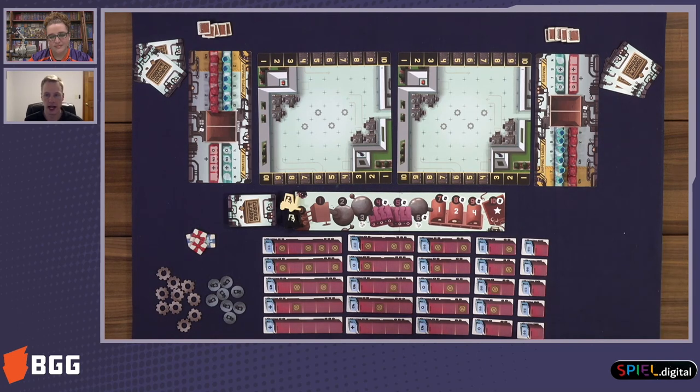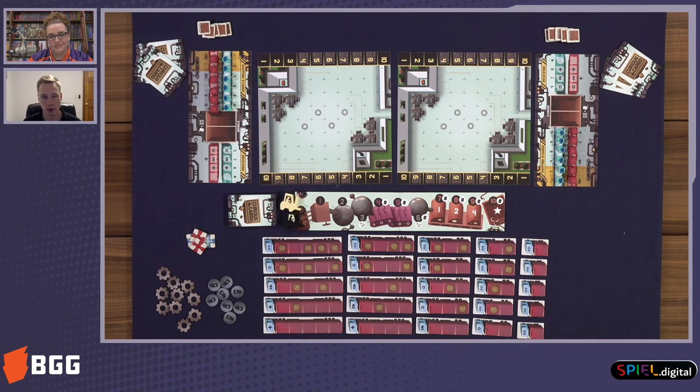You can draw some tiles out of the bag and play them on your player board. The game comes with six player boards per player, so you've got tons of variability with different shapes and layouts for your factory.